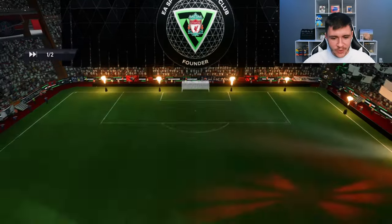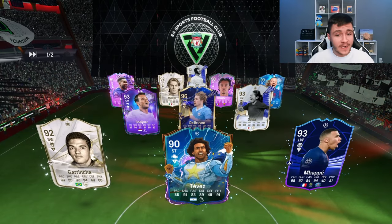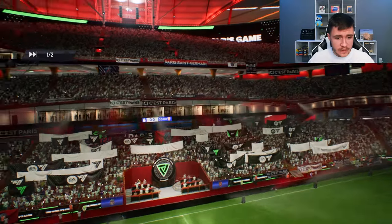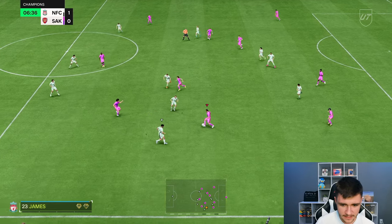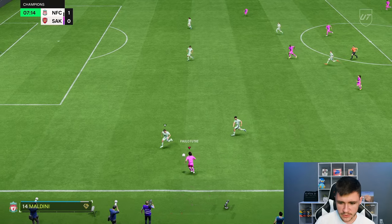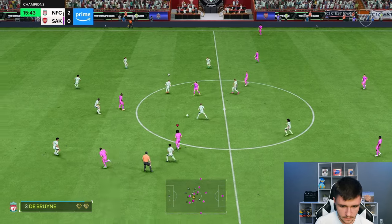Here we are jumping into our final game using Rafa Marquez — that last game kicked us out at halftime for some reason. We're coming up against a super team: Garrincha, Tevez, and Papé Sarr with De Bruyne — it's going to be a really good test. Marquez with another good interception, just protecting that defensive line — it's what he does best. Good ball into Futre as well — he's really good at breaking up play and advancing the ball forward.